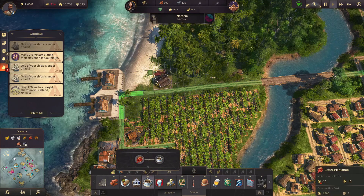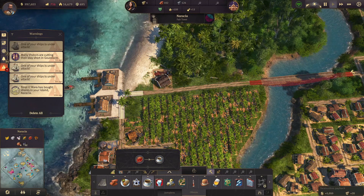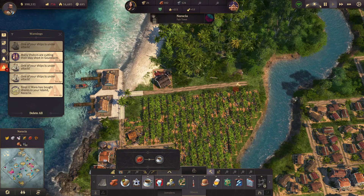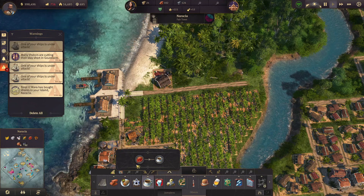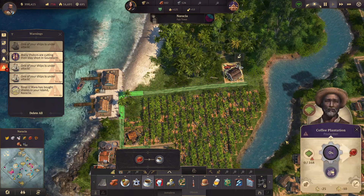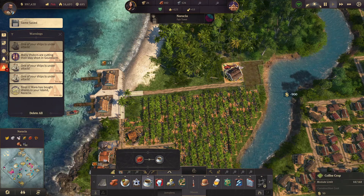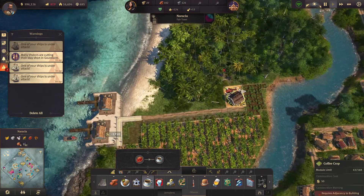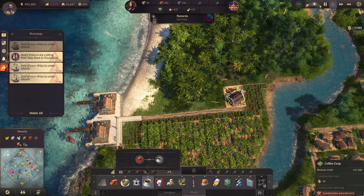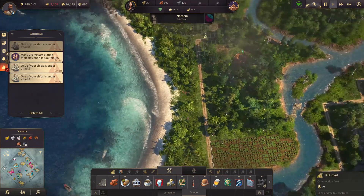Coffee plantation. I think this is a mistake. If we put the plantation somewhere around here and get rid of this, we can make it grow all the way to here and use the remaining space. Then we can just fill in the rest in this direction and put road in here.